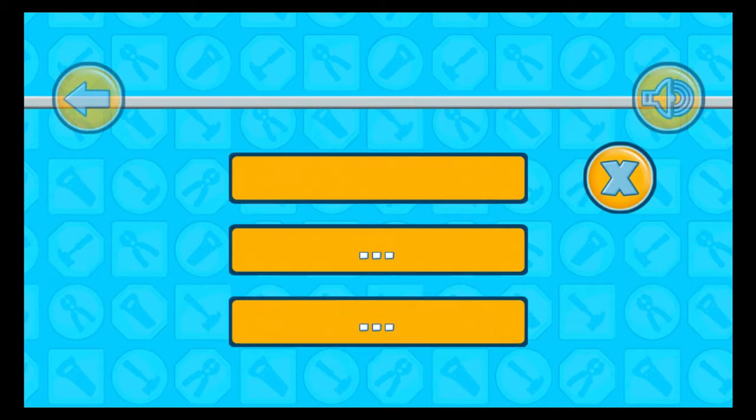Touch any named profile slot to play the game. To set up a new player, touch an empty slot and enter the name. To change a profile slot, touch the cross button.